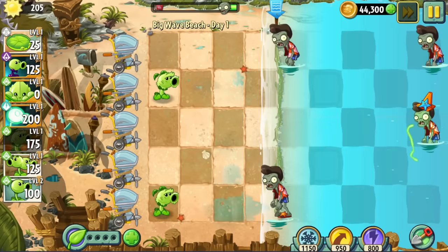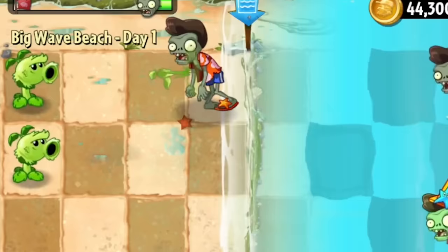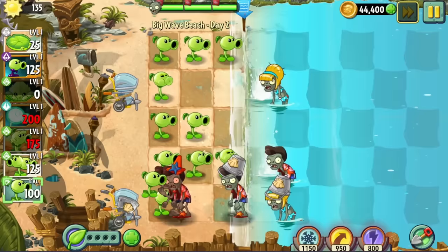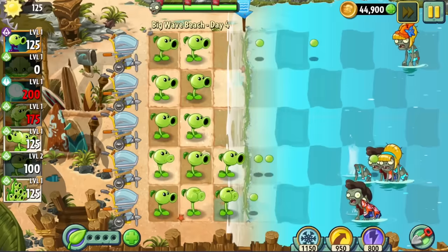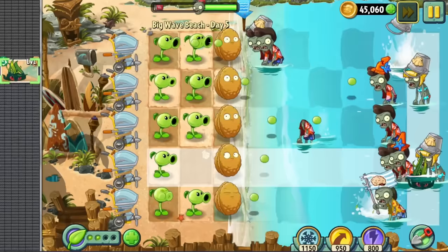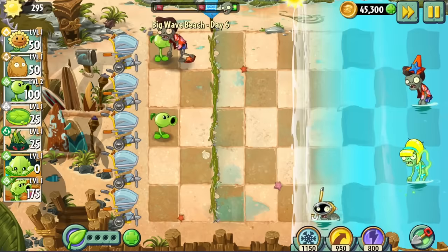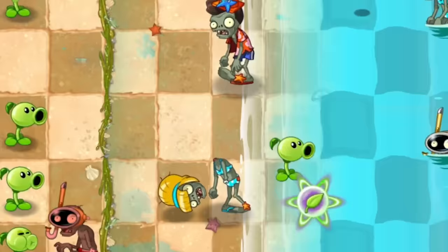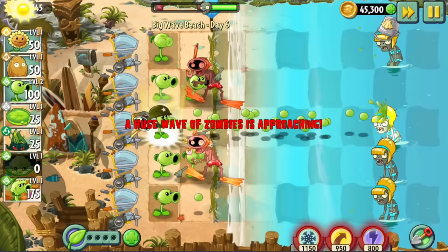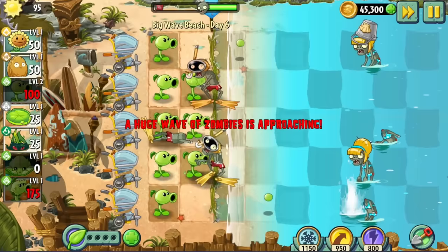In Day 1 we used Primal Pea to breeze through the level. If you see flying zombies over the water, it's because of a weird visual glitch that happens when they get knocked back as they're emerging from the water. In Day 2, I mixed things up with just a regular Peashooter and a Peas Mint, which surprisingly worked. Day 3 was a conveyor level, Day 4 was another level possible with just a regular Peashooter, Day 5 was another conveyor, then came Day 6 which introduced Snorkel Zombie.